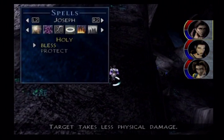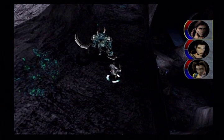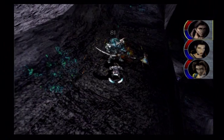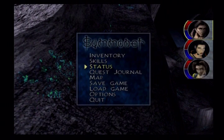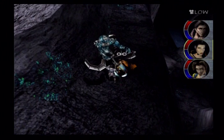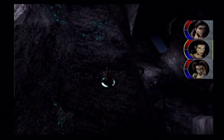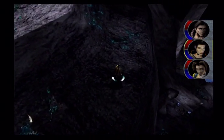This area is big and it is confusing. Almost everything here is weak to fire, so set Joseph to Caster AI. And if you want to use Meteor Storm, you have to do that manually, but Fire Arrow is really good here. Only one enemy isn't weak to fire here.